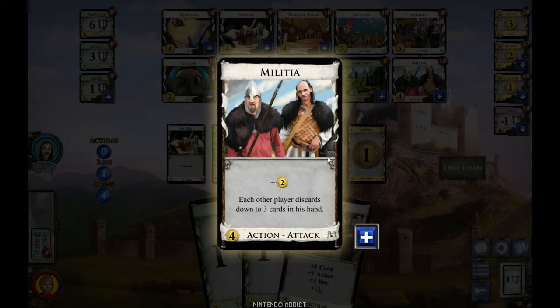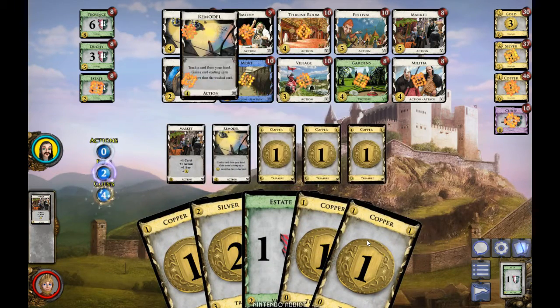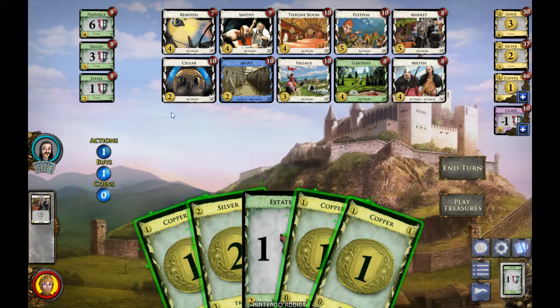I'm going to buy the Militia. This is an attack card that actually affects the other player — when I play it I get two money, but then every other player has to discard cards down to three, which is really going to hurt their turn.